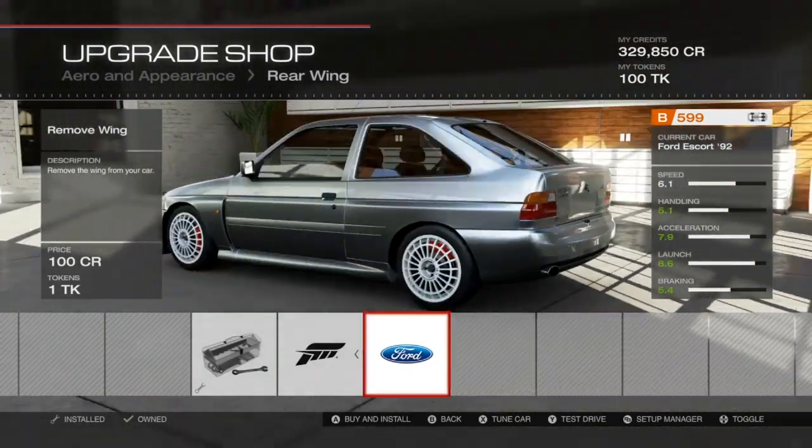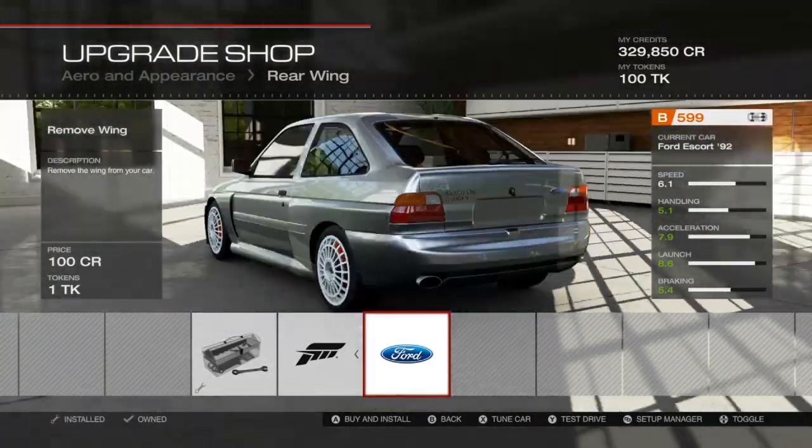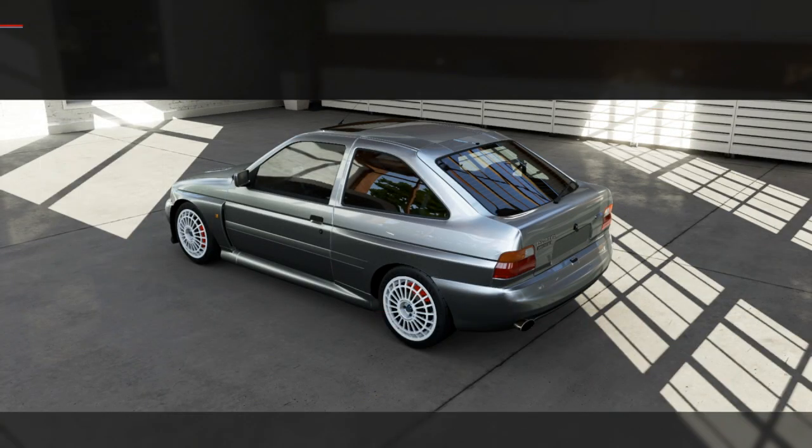It looks much better without the wing. I think every car looks better without the wing than with the wing. It brings me up to $5.99, so let's buy that. It's only 100 credits. I guess because you're not really adding anything, you're removing it.